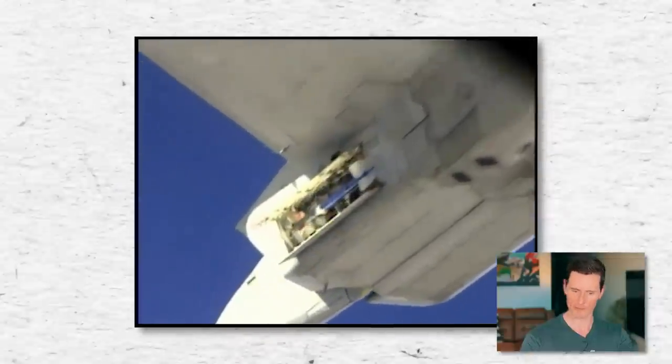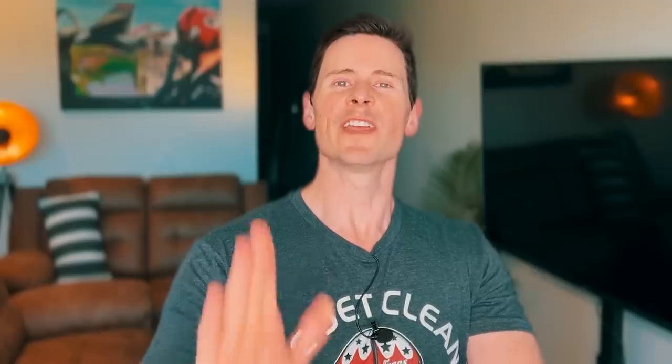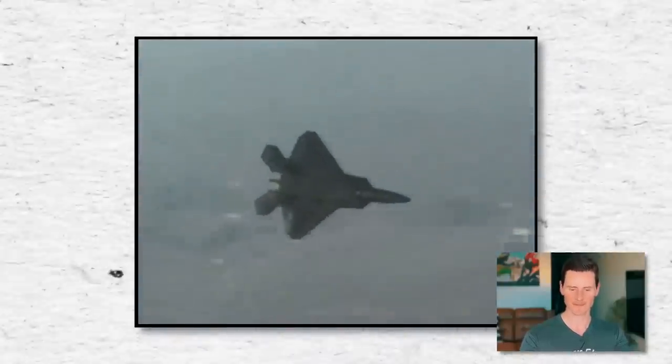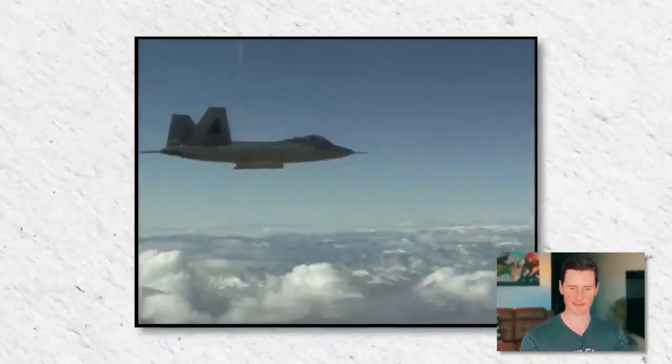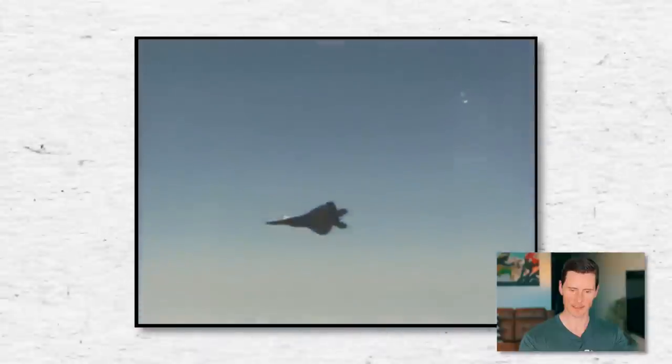Now let's watch this Raptor shoot a missile and fire the gun — this is going to be cool. There was a missile coming off of the F-22. Obviously it's got to drop out of the bay because it's got to maintain its stealth characteristics. Then that missile drops out, rocket fires, and it's gone. Super cool. Just the fact that everything is stealth — even the gun pops up when it shoots. It's just such an awesome package of a fighter jet.